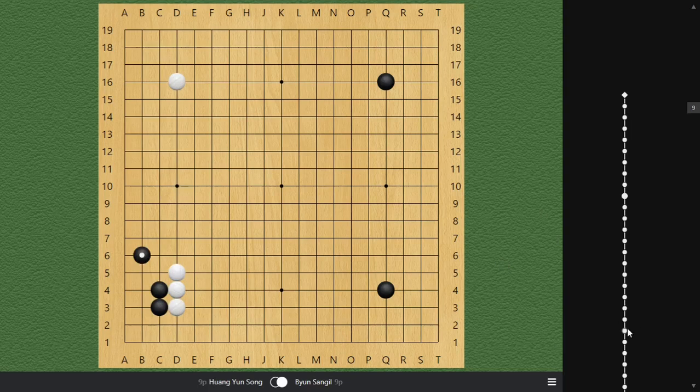The players played out the simplest joseki where black takes the territory and white gets the influence towards the right side. White follows up with the same thing, deciding to grab a corner back to keep a territorial balance. It's a very common joseki. The next move, black plays the small knight.